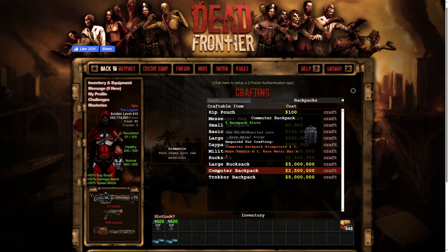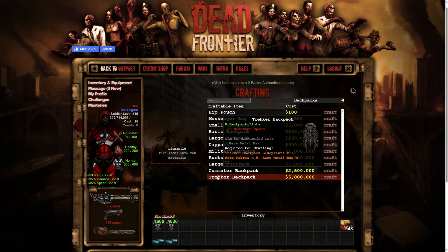Now we're going to the death row exclusives. The commuter backpack is straight up five backpack slots, no speed penalty, but it requires the commuter backpack blueprint, three rare fabric and three rare metal bars. Pretty nice — you're not getting any penalty, just free five slots.